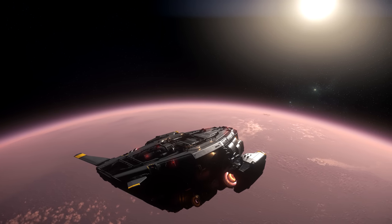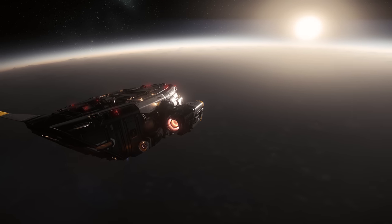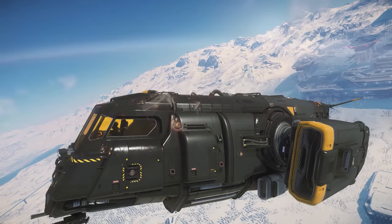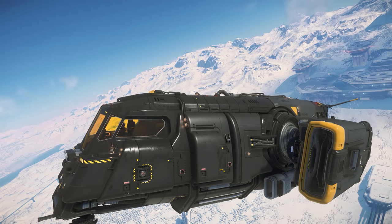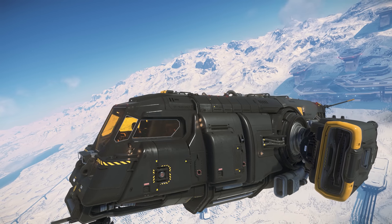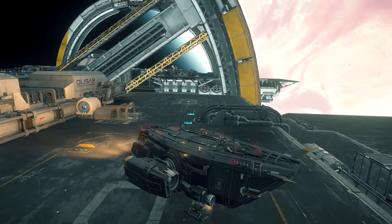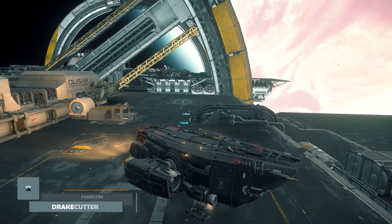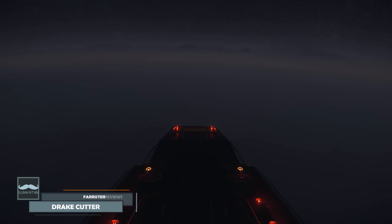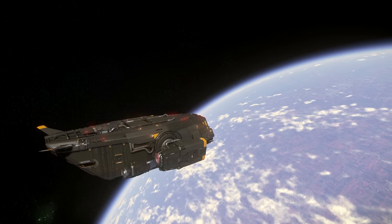Starter ships in Star Citizen are the bread and butter of the new player journey, usually offering entry level ships for pilots first getting access to the game. The newly released Drake Cutter sets its sights on giving something fresh and new to the starter ship genre. I'm Farrister, and in this video we'll explore how it actually performs in the game by reviewing the currently flyable Drake Cutter, which is described as a starter and light freight ship.